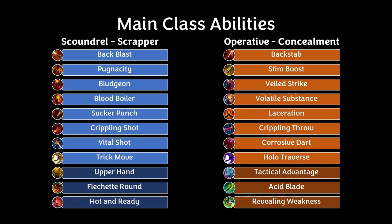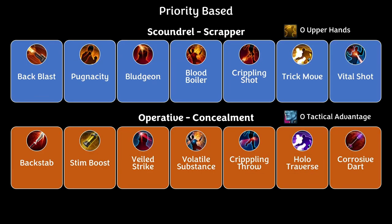For Operative Concealment the abilities are Backstab, Stim Boost, Veiled Strike, Volatile Substance, Laceration, Crippling Throw, Corrosive Dart, and Hollow Traverse. Those passives are Tactical Advantage, Acid Blade, and Revealing Weakness. When we have 0 Upper Hands or 0 Tactical Advantage, the priority goes: Back Blast, Pugnacity, Bludgeon, Blood Boiler, Crippling Shot, Trick Move, and Vital Shot.